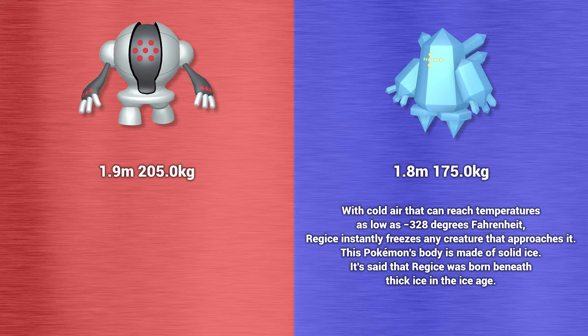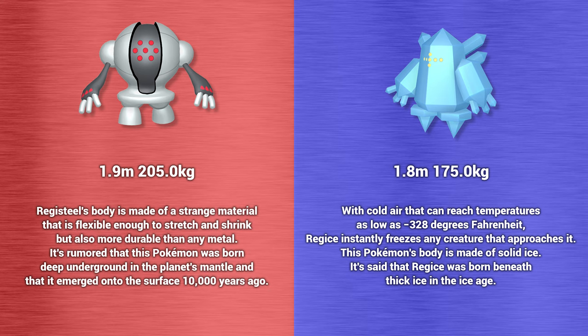Registeel is 1.9 meters tall and weighs 205 kilograms. Its body is made up of a strange material that is flexible enough to stretch and shrink but also more durable than any metal. It's rumored that this Pokemon was born deep underground in the planet's mantle and emerged onto the surface 10,000 years ago.